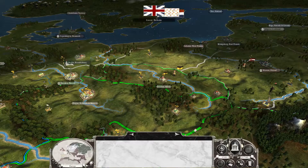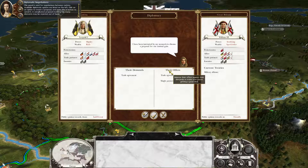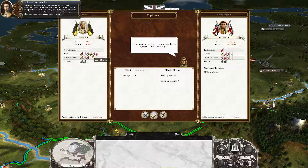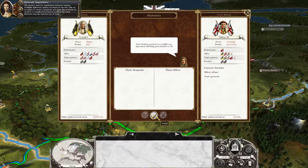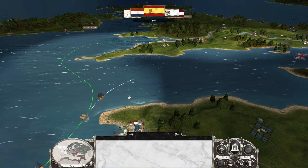Let's just end the turn and see what's happening. Oh, they pay me for a trade? Wow, that's good actually. We have a lot of allies — Wittenberg, Bavaria, the United Provinces of the Netherlands, Westphalia, Savoy, and Great Britain. Oh, we're allied with Great Britain — I like that. And we don't have any enemies at the current state.